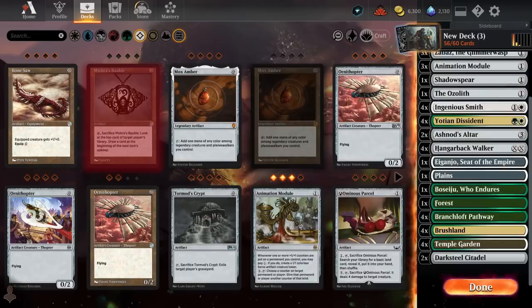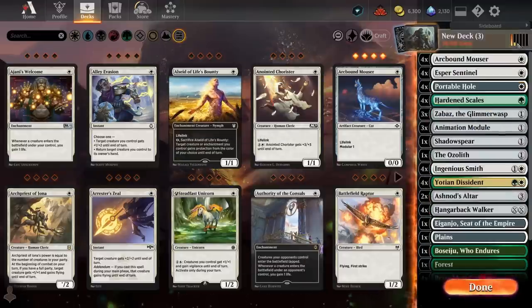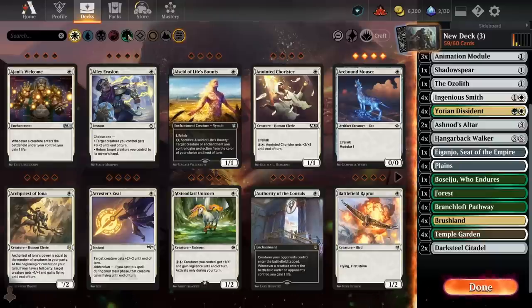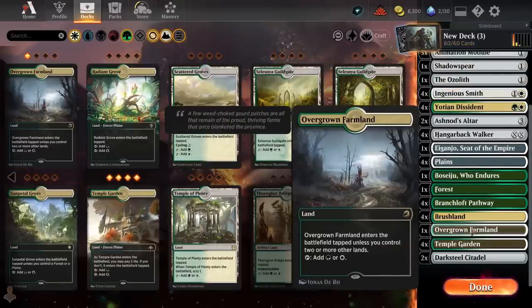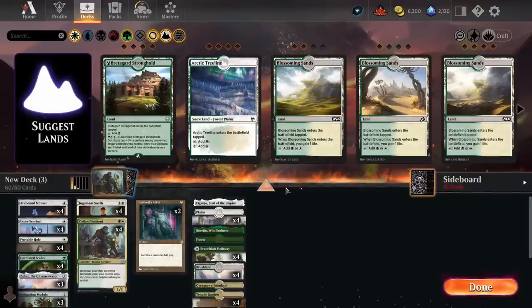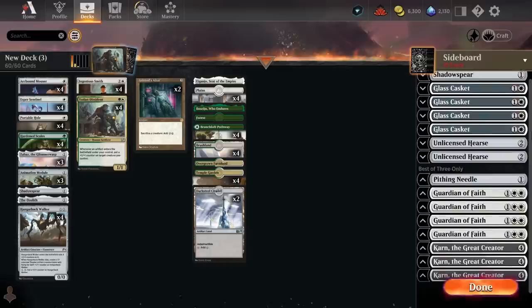I don't want to go too heavy on Darksteel Citadel because it makes you weaker to Divine Purge, and we don't have Thought Monitor or Nettle Assist to take much advantage of the extra artifacts. The only reason we're really running it is because we can get it off Ingenious Smith and it triggers Yotian Dissident. I don't really want to go higher than 2 because it makes you super vulnerable to March of Otherworldly Light and Divine Purge — your opponent can March of Otherworldly Light your lands for one mana, which is kind of brutal. We could also consider creature lands like Lair of the Hydra. I think 3 extra Plains and 1 of the white-green slow land is fine overall. The mana base isn't flashy, but you just want your colors on curve — this is a pretty reasonable first draft of the deck.